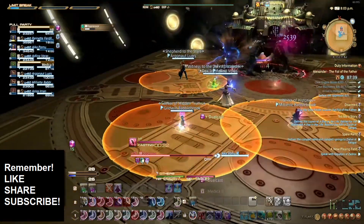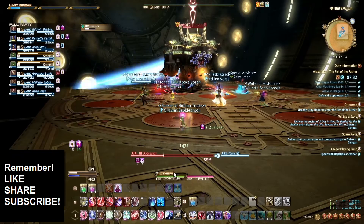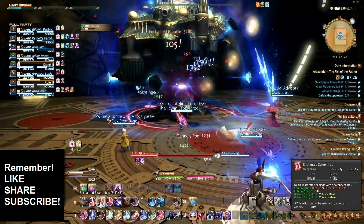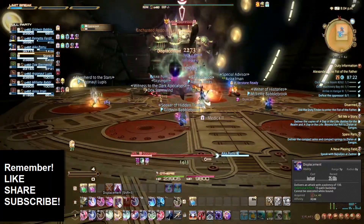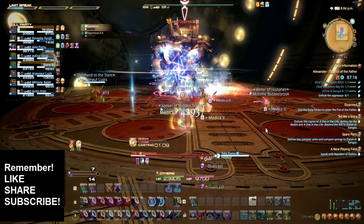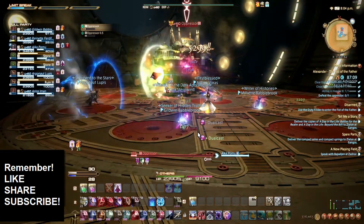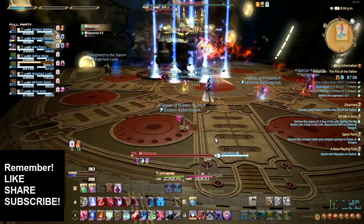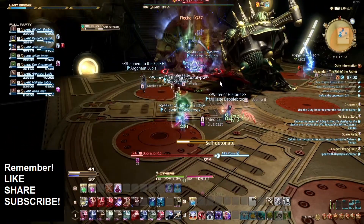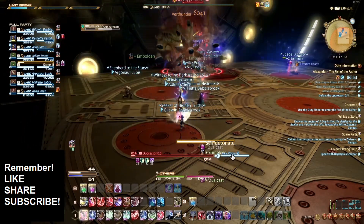The big thing about this fight, other than avoiding all these explosions and his frontal cone AOE where the tank's supposed to keep him away, is that door in the back is going to open. When it does, he spawns a duplicate of himself with the same health that he had when he spawned the duplicate. When one of the two dies, the other starts casting self-destruct. We barely kill him before that self-destruct goes off — if self-destruct goes off, the entire group dies.